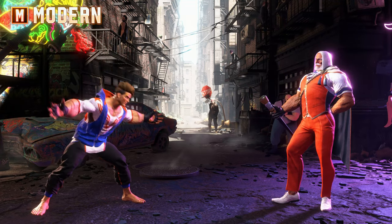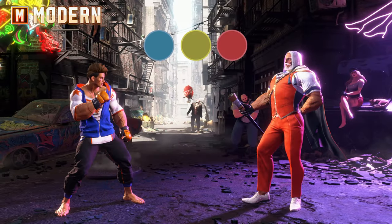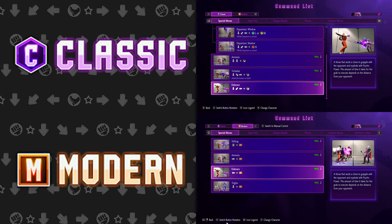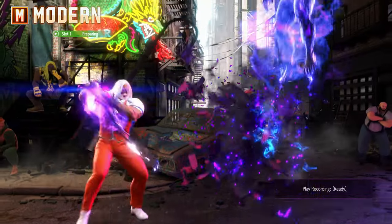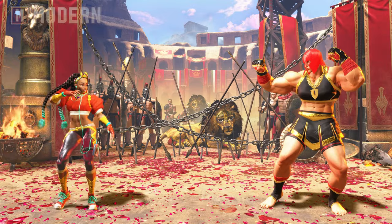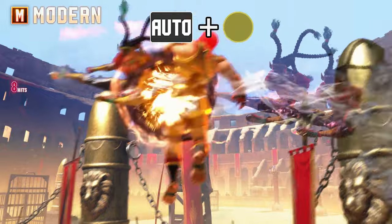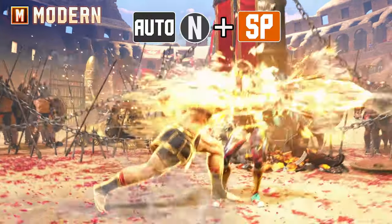Modern controls are much more streamlined than classic controls, with only a light, medium, and heavy button for attacks — no separate punches and kick buttons — along with a dedicated special attack button. This means you will be restricted with the number of attacks your character can perform, but special attacks are easier to perform as they just require a direction input combined with your special attack button. Modern controls also give you an assist button which, when held and combined with light, medium, or heavy attack buttons, will automatically perform one of three basic combos.